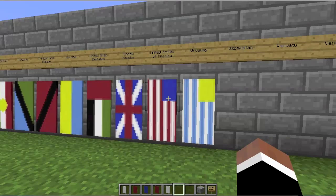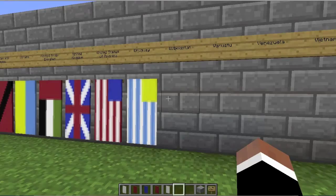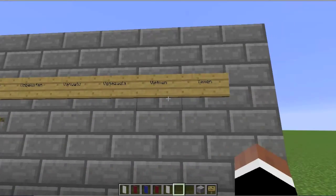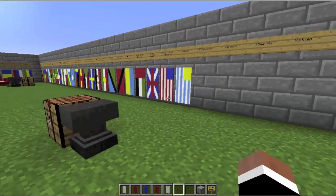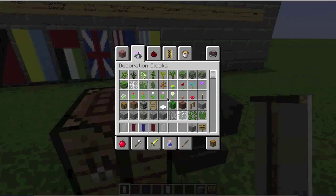Now we get to move on to the final episode here. We are going to be making the flags of Uzbekistan, Vanuatu, Venezuela, Vietnam, and Yemen. Those are the flags that we're going to make here at the end. So let's not waste any time. Let's go ahead and get started.